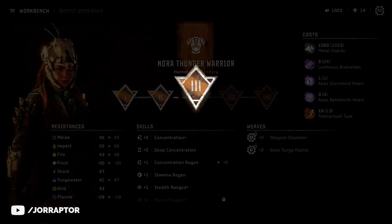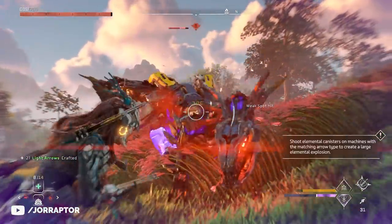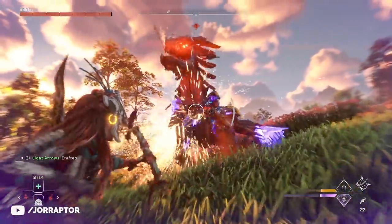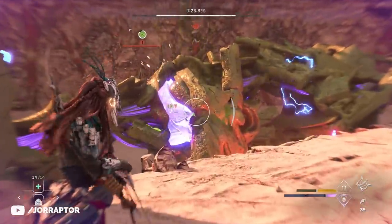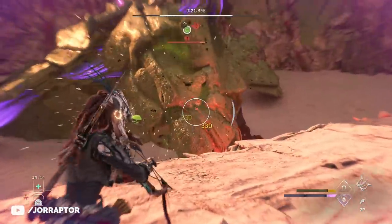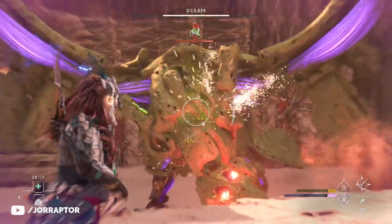After getting the armor to rank 3 you unlock two weaves: one increases your weapon stamina bar so you can use techniques a lot, and the valor surge master plus 2 so you can use your valor surge more often. This armor is the best armor in the game - it's great for every ranged playstyle but it especially enhances this quick fire warrior bow build.